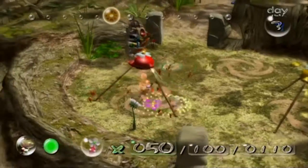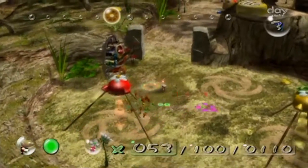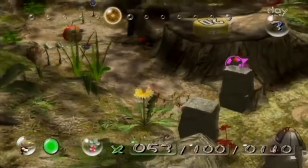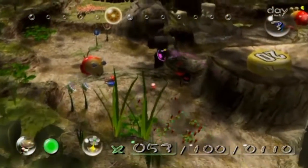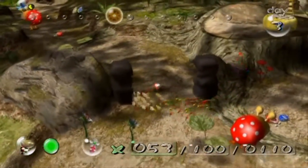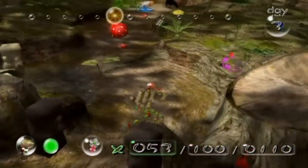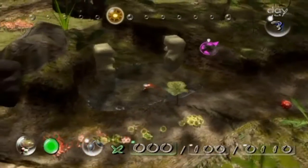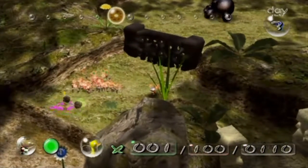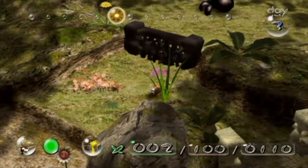Alright, we have a good number — 53. They're not all reds but that's okay, they don't all have to be reds because he's about half health. I think one good swarm and they're all gonna die.